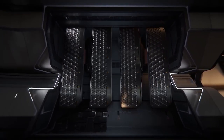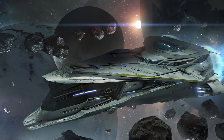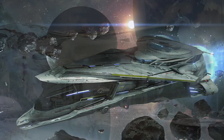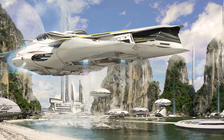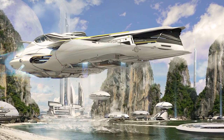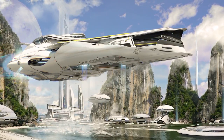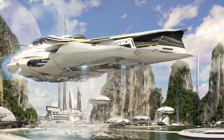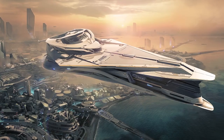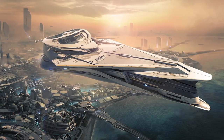Continuing down the Origin Jumpworks line, the 890 Jump. We've had a little update but not massive progress — there are dependencies on the 600i to help out with the artwork. The 890 Jump is a luxury ship for touring; the best way to look at it would be a flying hotel or diplomatic ship. It has good shields and good weapons, so don't expect it to be weak. It will be able to defend itself and will be very fast at getting away.